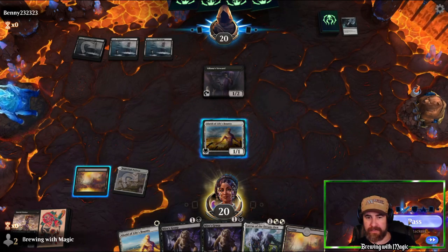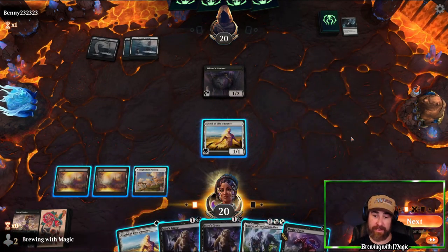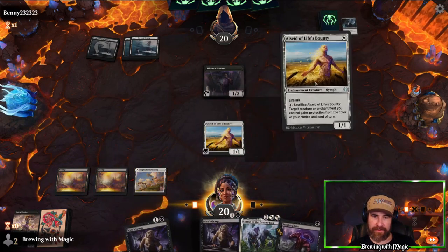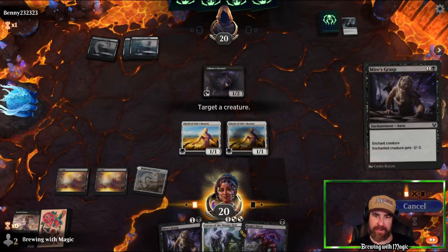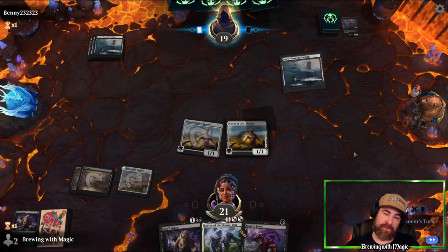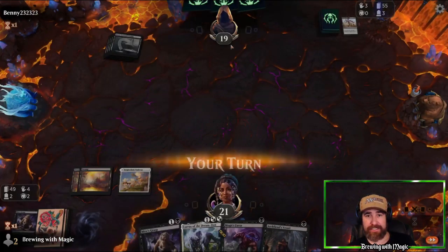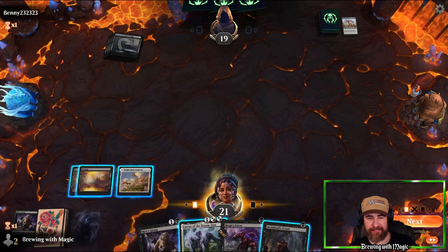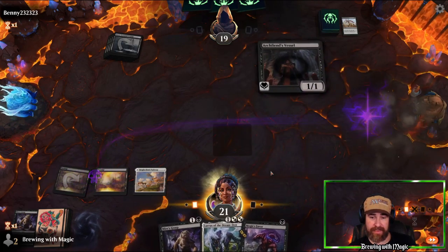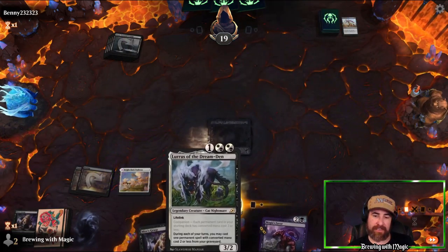We attack for one and pass. Opponent casts Extinction Event — we're not getting those back, but they just used it on two 1/1s. We're in a tough spot. If we topdeck a land next turn we get a 5/5 flyer — just playing to our outs. Opponent probably has removal to kill the 5/5. We try to do something to protect it later if we ever get land. Opponent doesn't eliminate the creature right away, signaling they might not have removal.